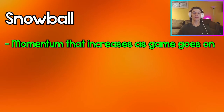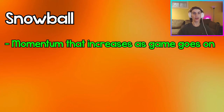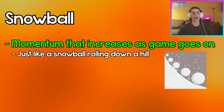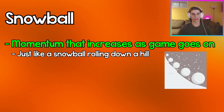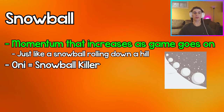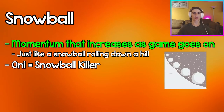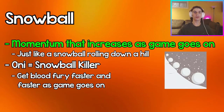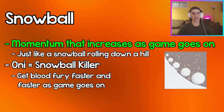Snowball is when you build up momentum that increases as the game goes on — like a snowball rolling down a hill, getting bigger as it rolls. A perfect example is Oni, who is a snowball killer. His power starts off slow, but once you start injuring survivors you get his main power faster and faster, and your momentum increases until you completely dominate the trial.